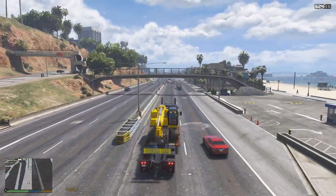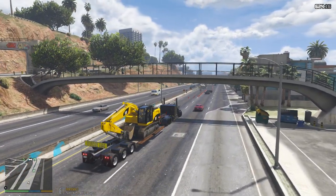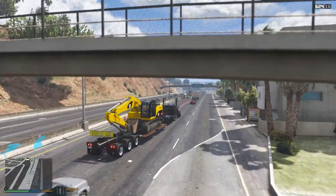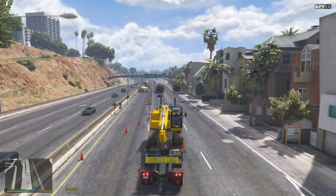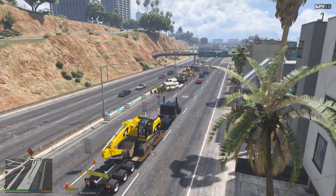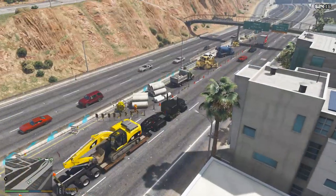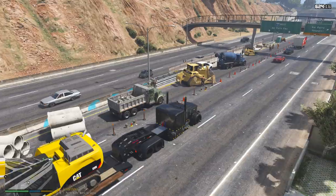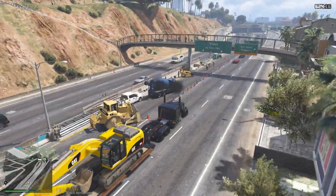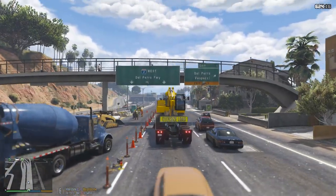Alright guys, we're coming up on the construction site here. It looks like we have some pipes already. We have a dump truck here, a bulldozer, an F-150, and a cement truck. The cement truck is here kind of early because we're not going to be repaving this for a little while.